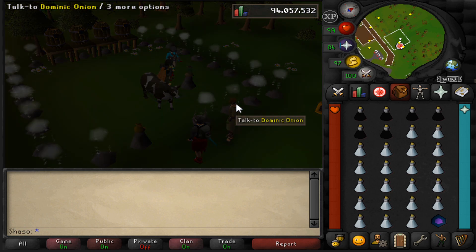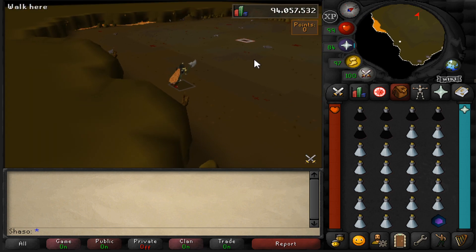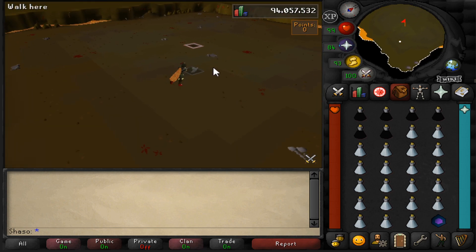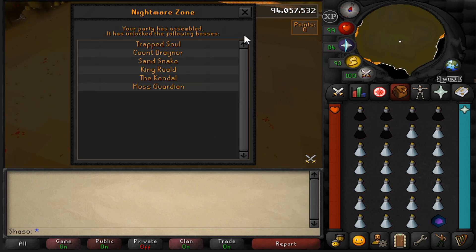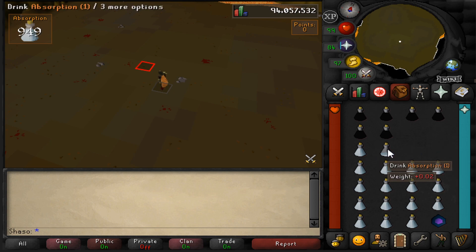Once inside, head back to the center square we marked earlier. Then drink 1,000 points worth of absorption potions, and after that take a sip of overload. We'll want to keep our hit points at 1, so we're going to set up quick prayers. To do this, right-click on your prayer orb next to your minimap. This will allow you to choose the quick prayer you'll want to use. You can choose multiple quick prayers, but we'll only need one.